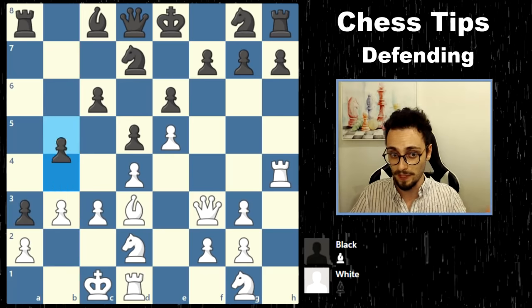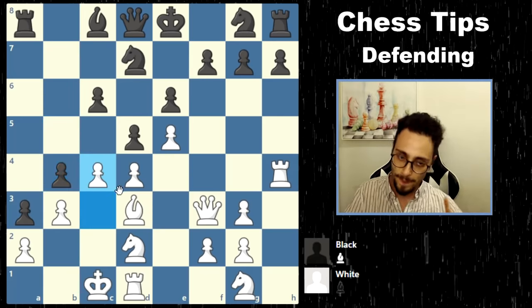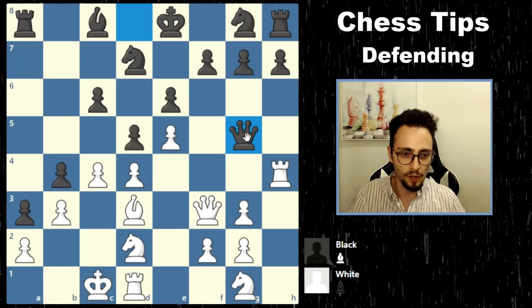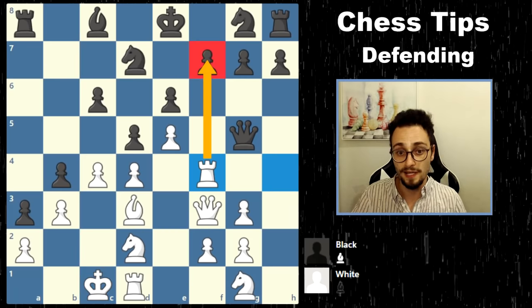After B3, black plays B4, looking to break up the structure, so white plays C4. Instead of taking, black plays Queen to G5, which pins the knight. White continued with the move Rook F4, the plan all the same, trying to play Rook takes F7.